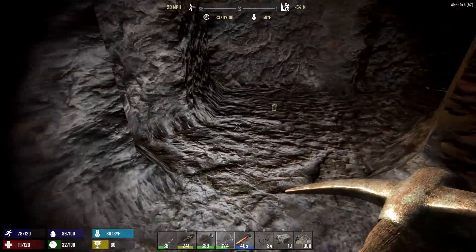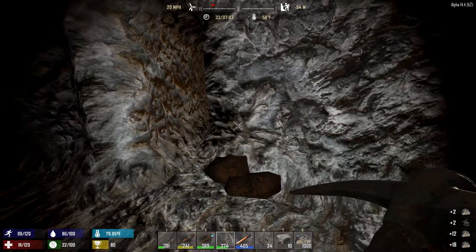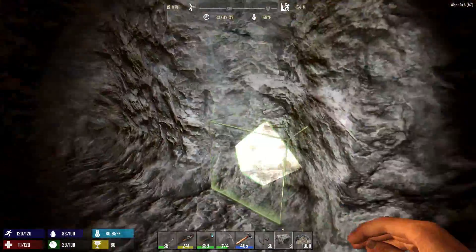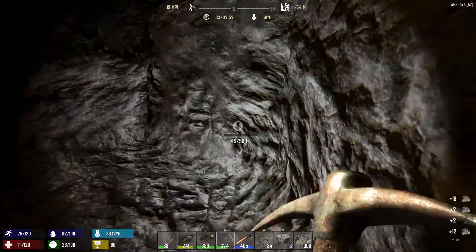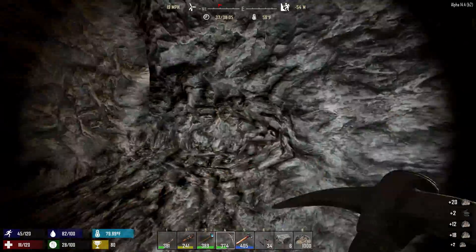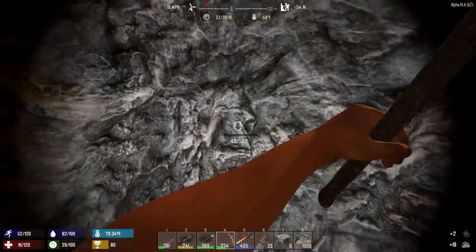Hey everybody, welcome back. We're at day 33, 6:49 in the morning. We did end up meeting up with our tunnel - the heads outside over here. While I was tunneling through this wall, I came across some resources which I have to dig out and replace with stone. This room here is going to be our entrance, and this is where we're going to pop in and out at up top.